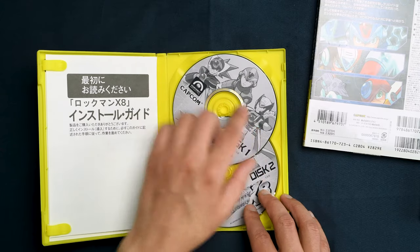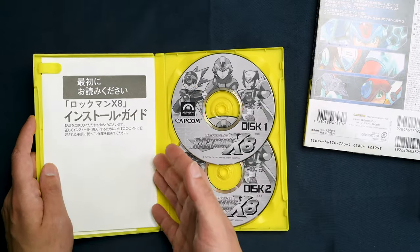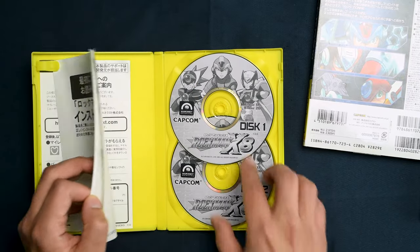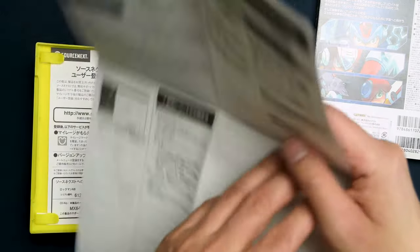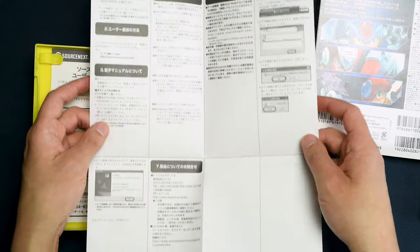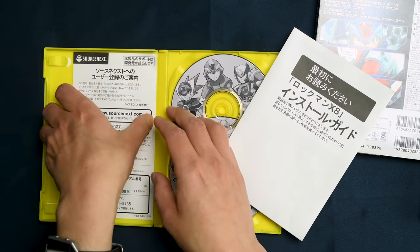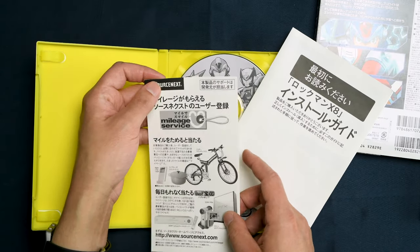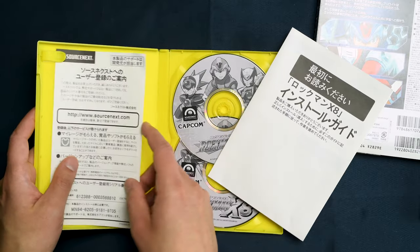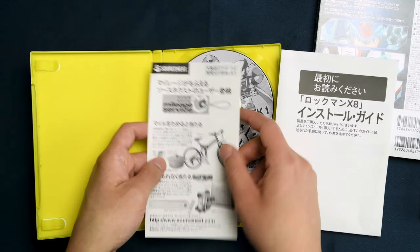The game came in two discs. The manual is all black and white and looks like it was made with consumer-level printers, which kind of sucks. Then you have an installation manual with instructions on how to install on Windows, and a registration card — or actually it might just be advertisement for other products. Apparently they sell things like bicycles.